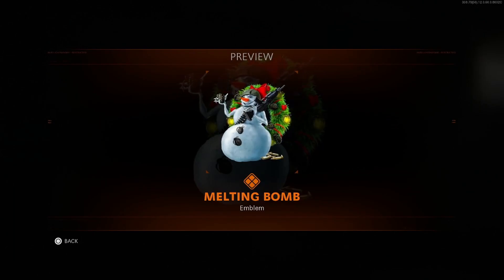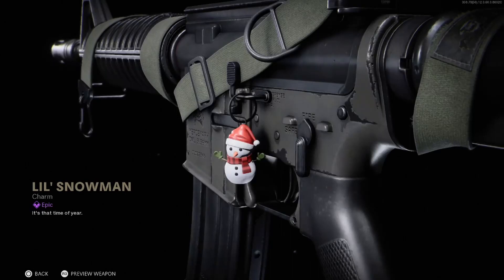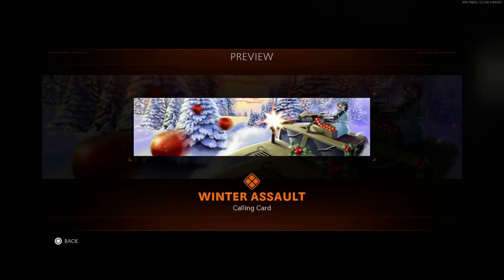This one's pretty cool. You got a snowman with a machine gun. You got the reef filled with grenades in the background, and the snowman is also holding the grenade. I think it's pretty cool. And then you got the Jingle Bell — nice and golden, loaded in. And we have Little Snowman. I like that. And we have the Winter Assault calling card.